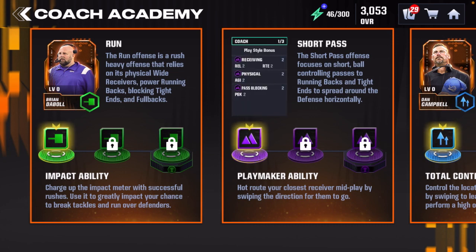Each coach has a play style bonus and a defensive weakness. For Robert Sala, the play style bonus gives your players plus two release and plus two route running, plus two agility and plus two pass block. However, your team will actually lose 15 block shed, 15 zone coverage, and 15 press. So every coach has a plus and every coach has a minus.